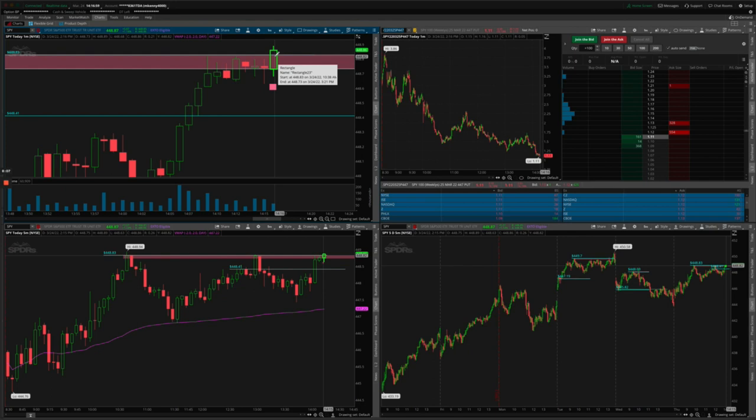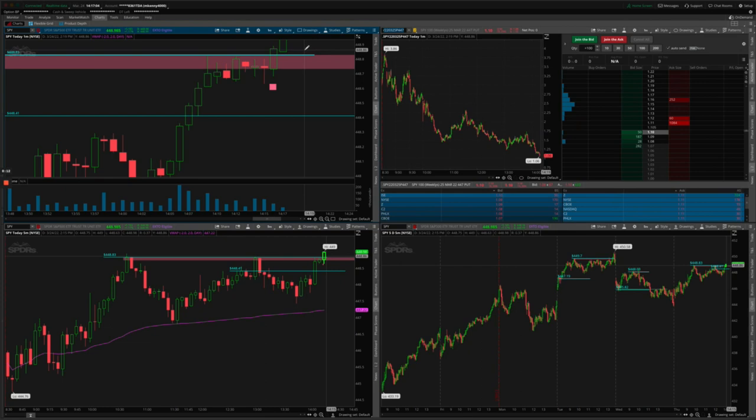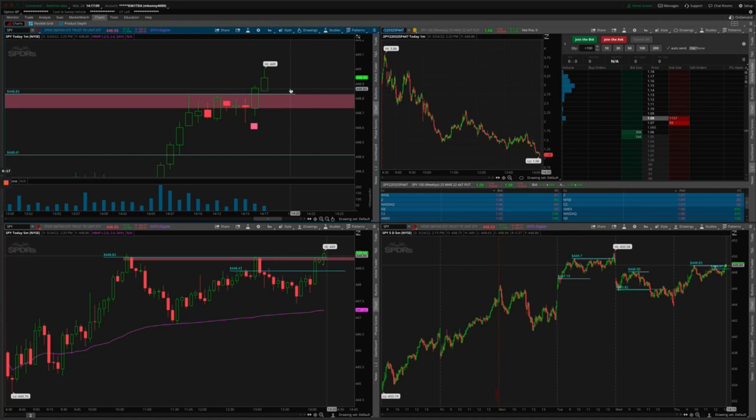It's coming up through the zone, almost breaking out — and it's flying up really hard now. It's breaking out. Now it's going to do one of two things: it's either going to fall down aggressively, or it's going to go up, come back down for a retest where I could take an option call to the upside. It really just depends technically.